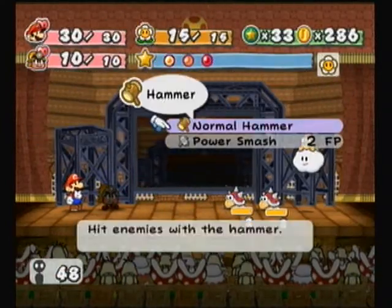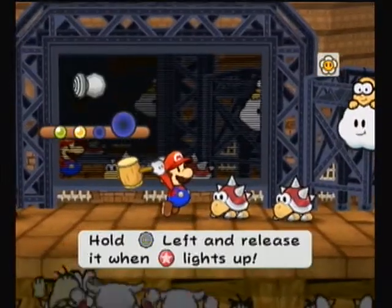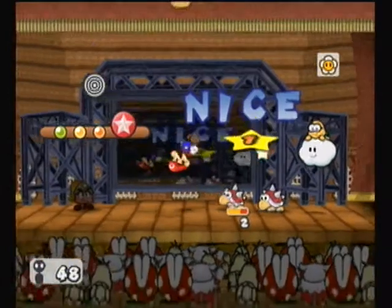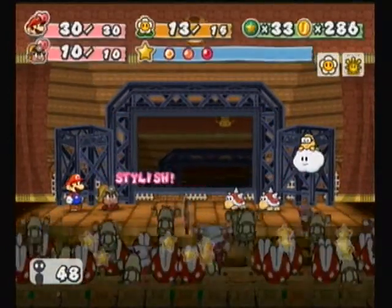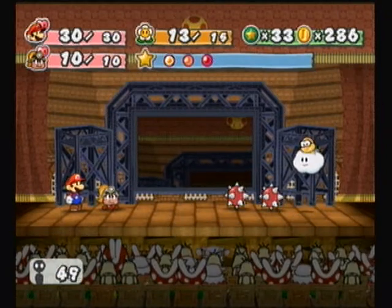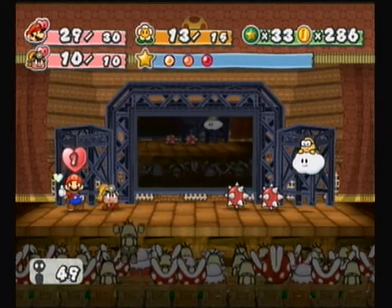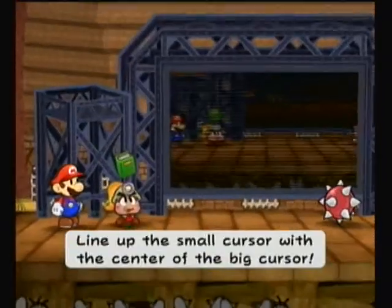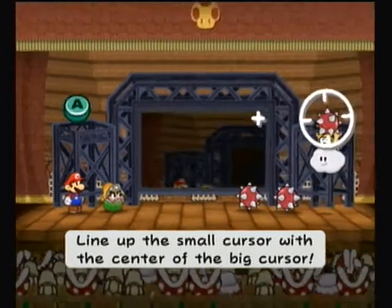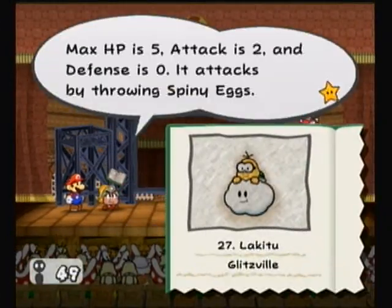The Spineys have only 3 HP but three defense, so only a Power Smash will do one damage to them — pretty frustrating. The Leppertooth himself has 5 HP, but you can't jump on him because he has spikes, and Goombella can't jump on him either. So I ended up using Earth Tremor to finish him off. The Spineys have 3 HP with 3 defense, and the Leppertooth has 5 HP with zero defense.